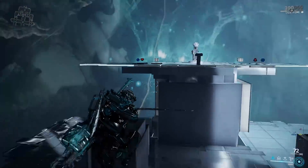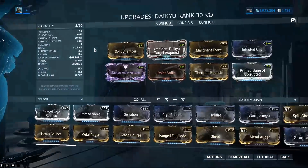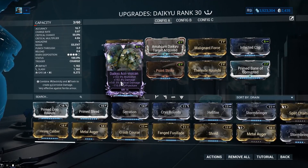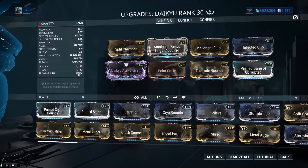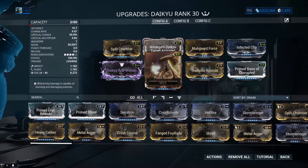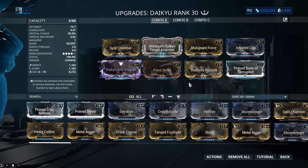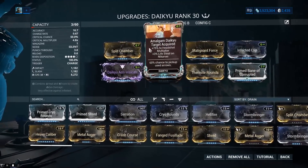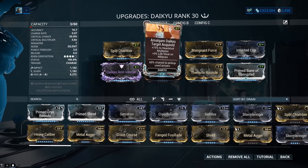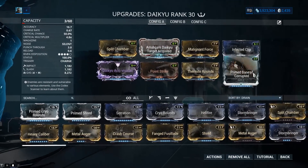So now let's check the mods — also subscribe, thank you. This is how it works: we've got damage multi, crit damage, negative puncture in the Riven mod. You remove puncture to get almost guaranteed slash procs. We've got crit damage, so no need for further crit damage. We also don't have Serration in the build, which is pretty interesting. And Amalgam Daikyu Target Acquired — we got that recently. It gives 75% extra damage to the headshot multiplier, which is pretty juicy.